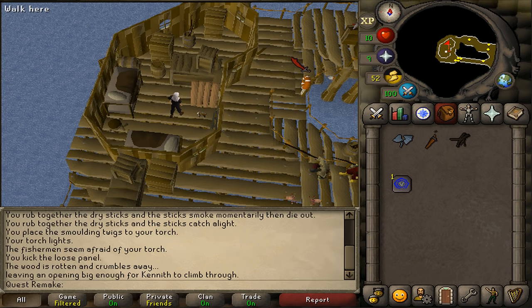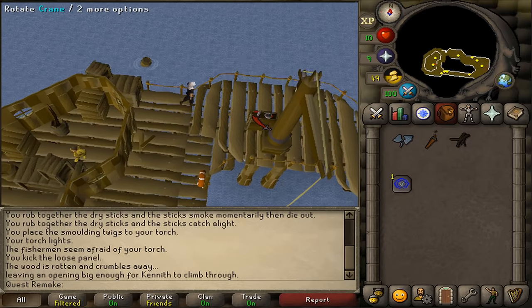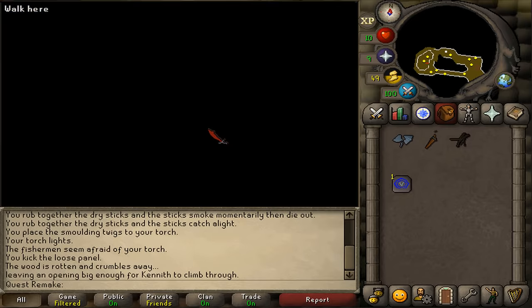After speaking to him, let's return to the badly repaired wall and stand north of the crane located just west of it. Once you stand north of it, click on it to rotate. This should start another cutscene.